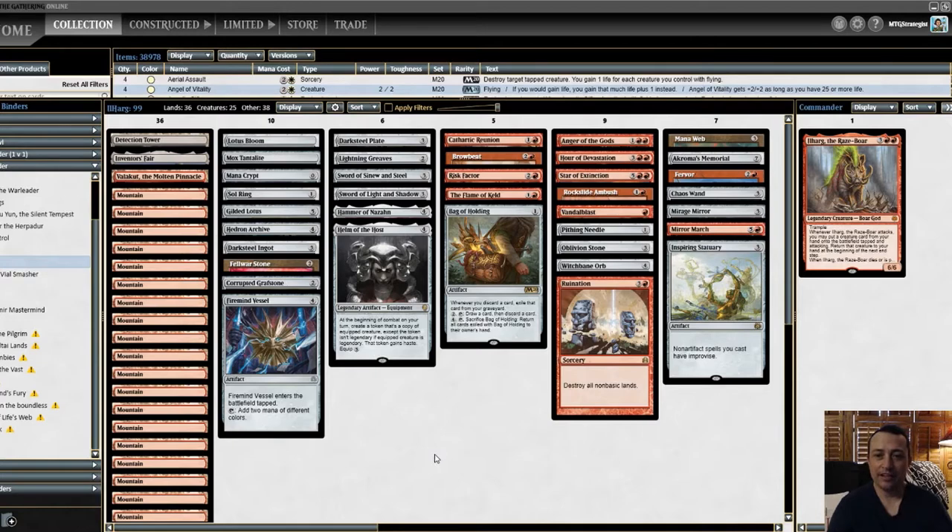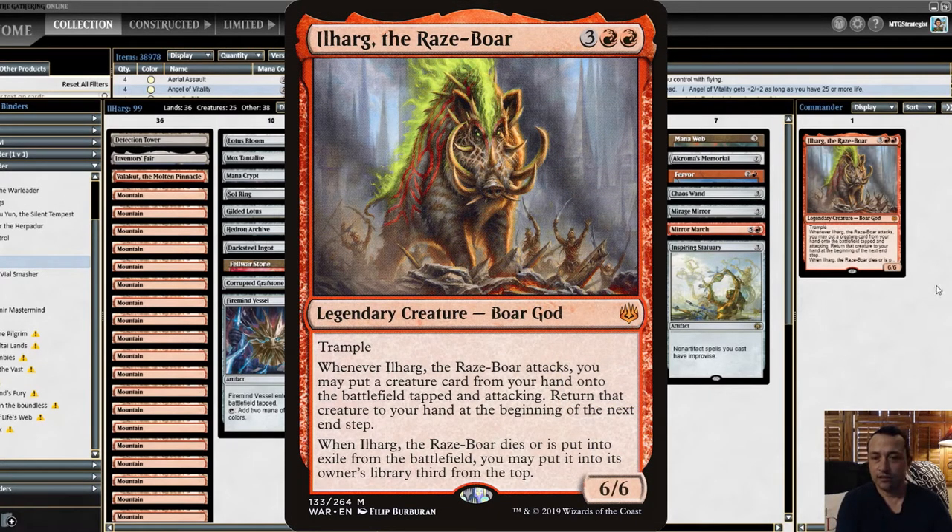Today we are playing Ilharg the Raze-Boar. Ilharg is a 5 CMC legendary creature, a Boar God in mono red. It has Trample, it's a 6-6, it's got a good body. Whenever it attacks, you can put a creature card from your hand onto the battlefield, tapped and attacking, and return that creature to your hand at the beginning of the next end step. If it dies, you can put it third from the top. But we're going to abuse that attack trigger, and the deck doesn't just rely on Ilharg.